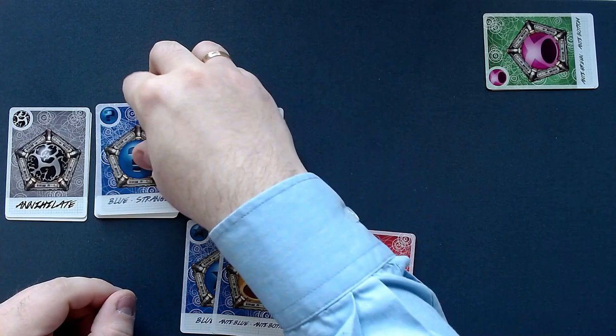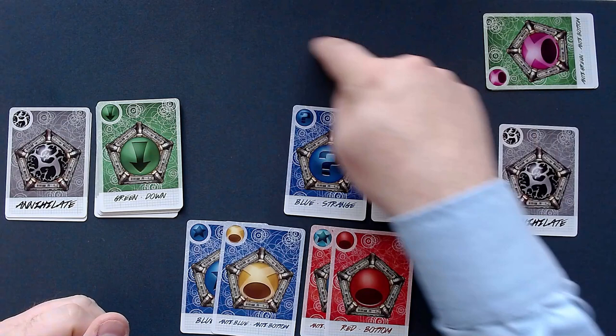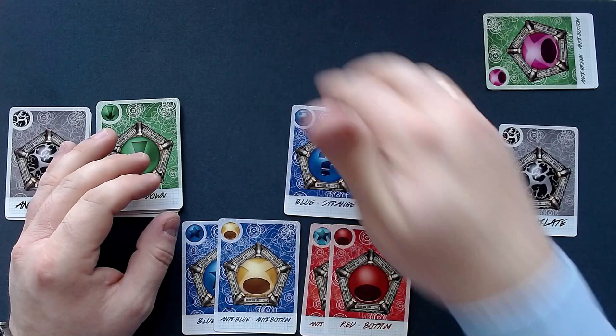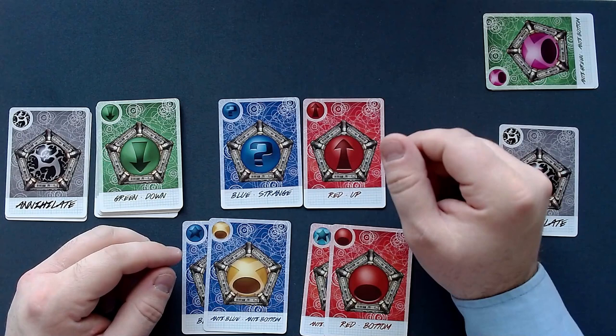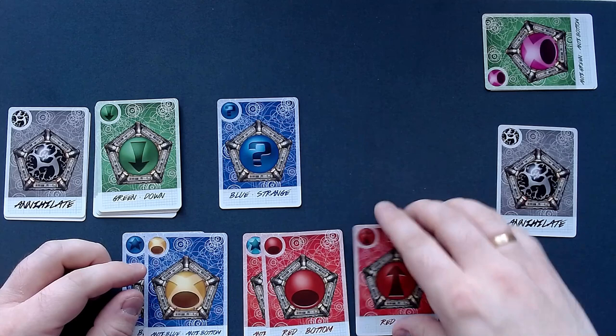Now we start round two with our beam phase again — we deal those out. Now the annihilate card: we always put that in the discard pile, and we need to annihilate a free quark — a quark that is not confined in either the background or the collider. But we don't have a free quark at the moment because everything is confined, so that is great. Now we need to put one in the background again and one down here. We don't need to discard one because we only have two cards. Red up — perfect. We need up and down here, so I would definitely put that down here.